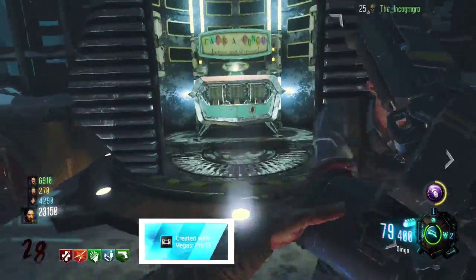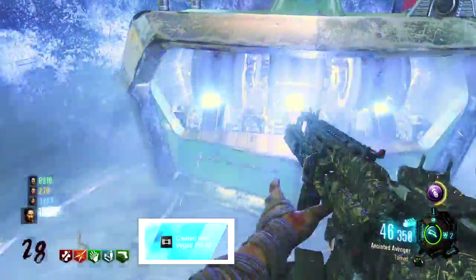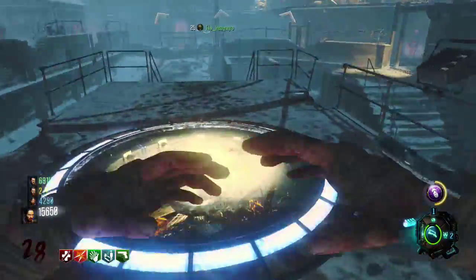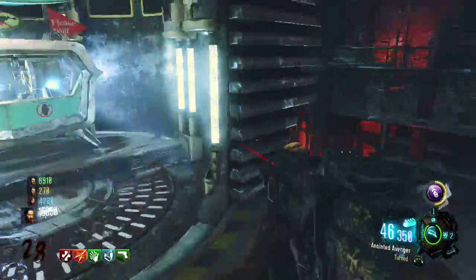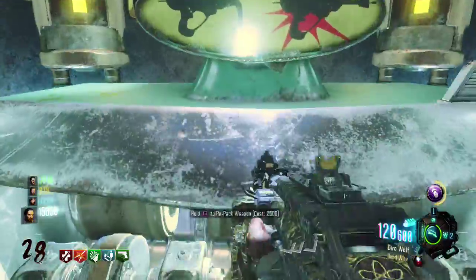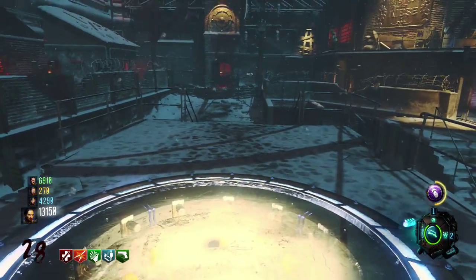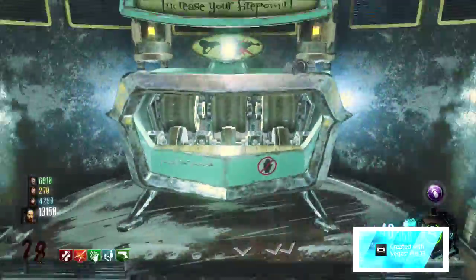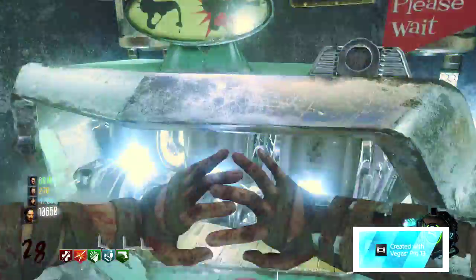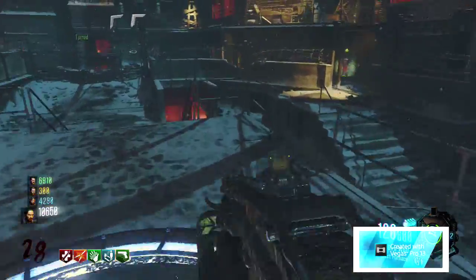It does have a few weaknesses though, and that's gonna be its movement speed, which is obviously very important when you're playing zombies. If you're trying to train or get out of a tough situation — red screen, trying to get out of there — you just can't because you have an LMG. You can switch to your secondary weapon, but you still want your LMG to move fast in case you panic and just take off running.